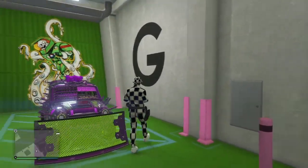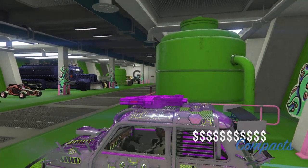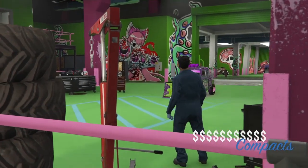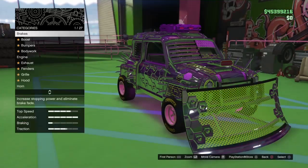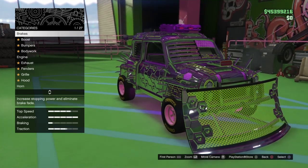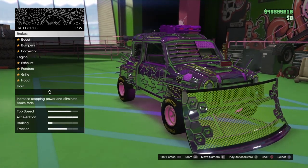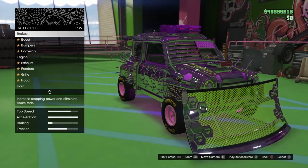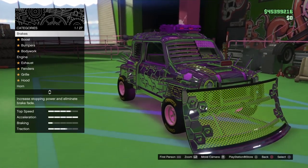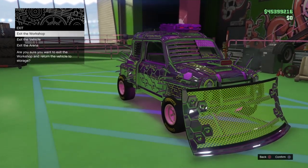Yo yo yo, what up everybody, welcome back to Predis channel. Thank you so much for coming back to check what I show you guys. I'm showing you the glitches that are still working. Like everybody says, loads of glitches are patched — but what exactly works is in the arena, the merge glitches. You can sell the super easy for 3.8 million, or use the Cerberus truck and sell one easy for 3.2 million.